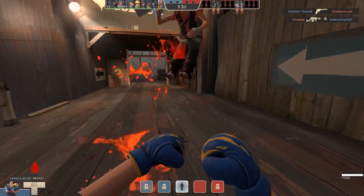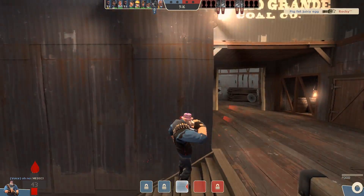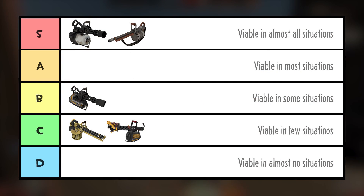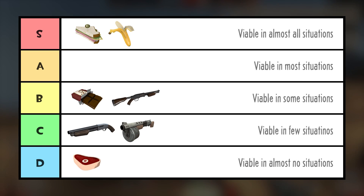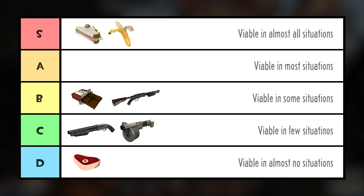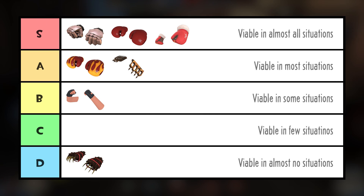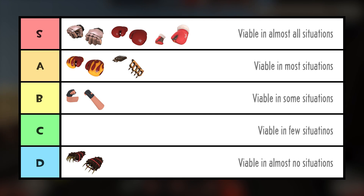Before we jump in, I wanted to take a very quick look at the weapons available to the Heavy. I've put together these tier lists. Now these might not be 100% accurate — they're somewhat subjective — but they help give a good idea as to which weapons are the safe options. The stock minigun, the Tomislav, the Sandvich, the Banana — these are all really good solid weapons that you can't go too far wrong with. For the melee weapons it was a little bit more difficult, but this was kind of the consensus from you guys based on your feedback as to which melee weapons you thought were viable.